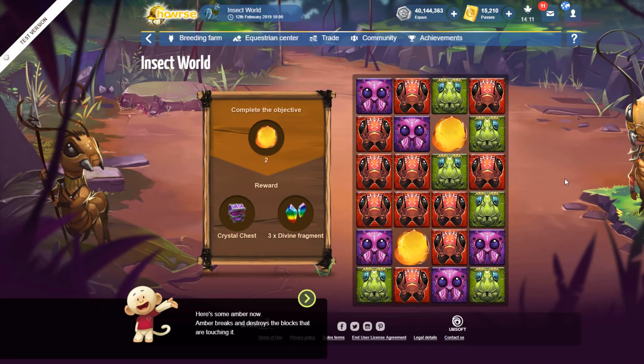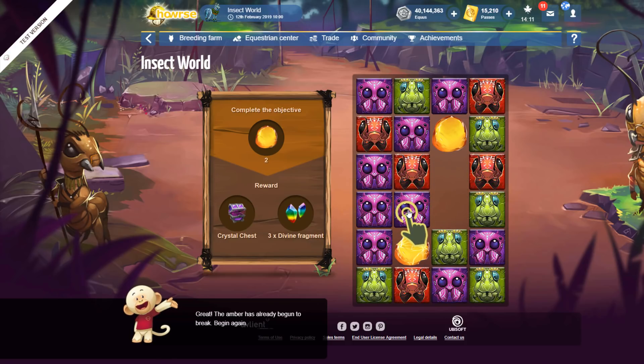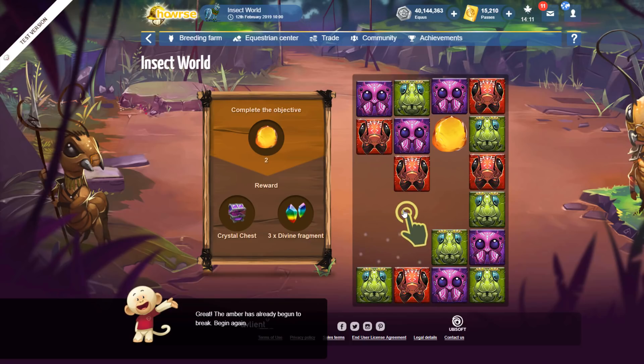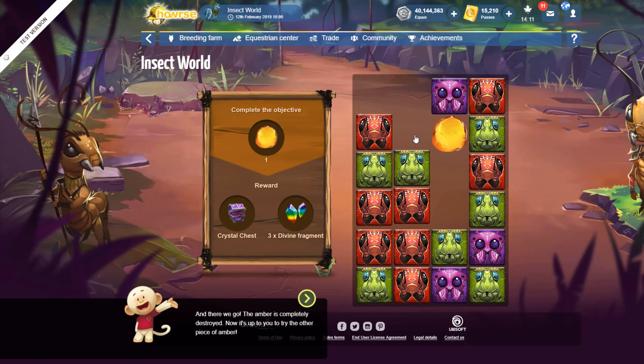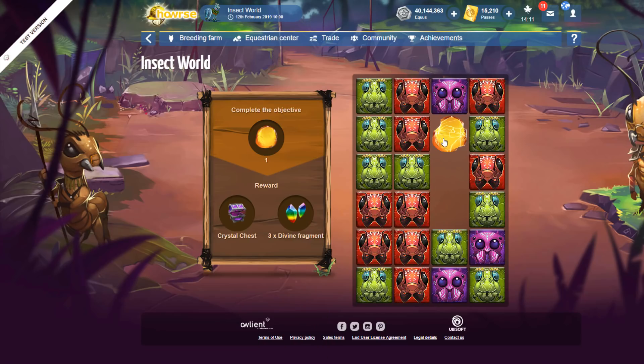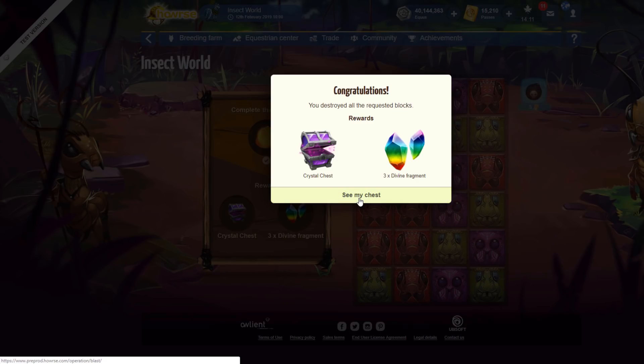Here's some amber now — amber breaks and destroys the blocks that are touching it. Try destroying these blocks. Great, the amber has already begun to break. You're breaking the blocks around the amber — there we go, the amber is completely destroyed. Now try the other piece of amber — you have to break the blocks around it to destroy the amber. And you destroyed all the required blocks, and the reward is the crystal chest.